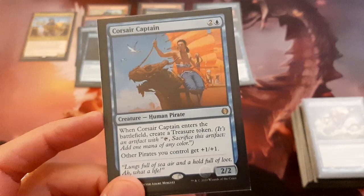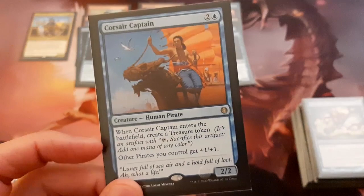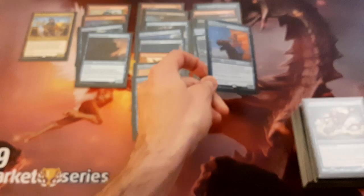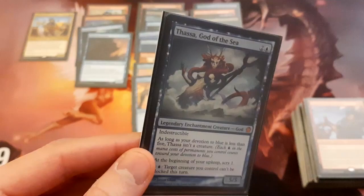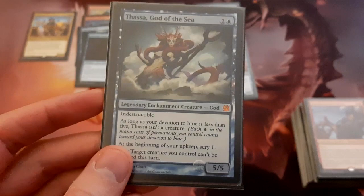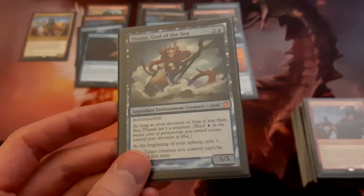Corsair Captain — another new card from Jumpstart. It's a 2/2 for 3, a pirate lord, so it gives all our pirates plus 1, plus 1. But what I really like about it is that when it enters the battlefield you create a treasure, so it's similar to having another copy of Wily Goblin. We've also got Thassa, God of the Sea — pretty sweet for this deck. Even if you aren't using this as a creature, having this indestructible enchantment that lets you scry every turn is quite useful. For just 2 mana you can have one of your creatures be unblockable for a turn, which is exactly what this deck wants to be doing.